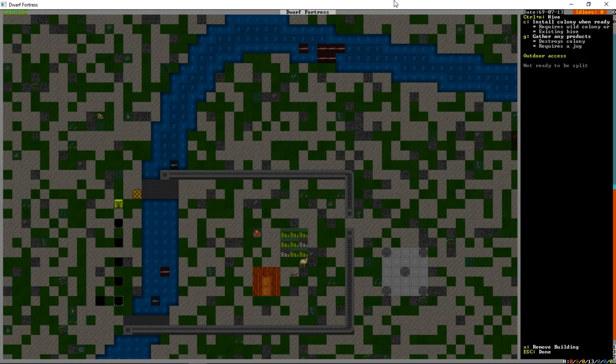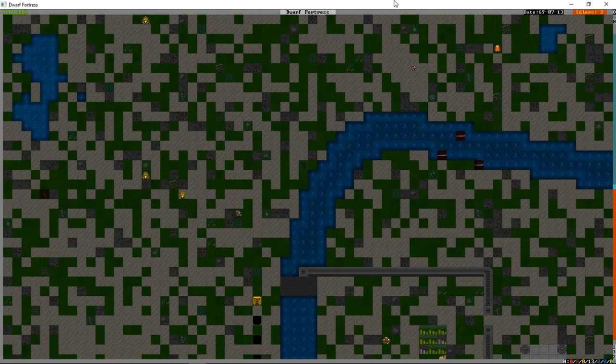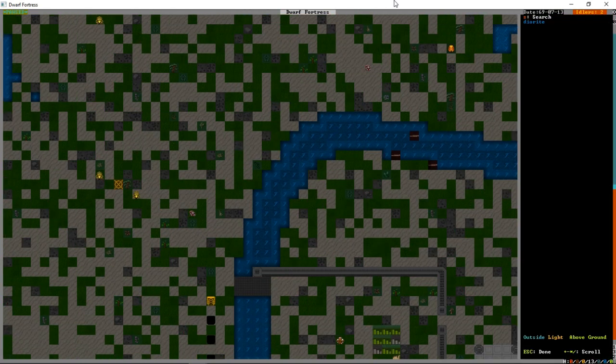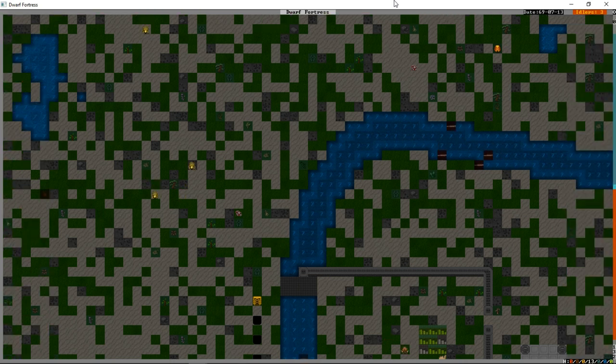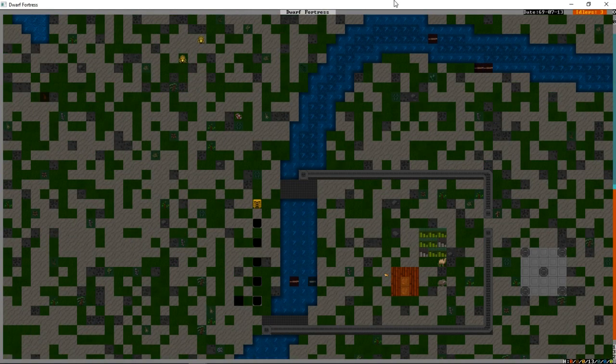There's a hive placed but no bees yet. The beekeeper will have to... wait, what on earth is that? A leopard woman? They're listed as wild animals and not hostiles, but this is just another reminder that we definitely need those walls.